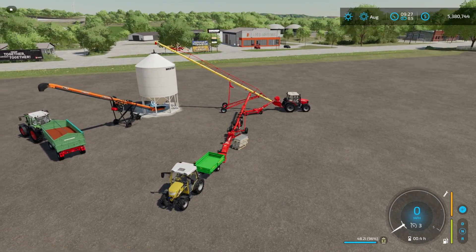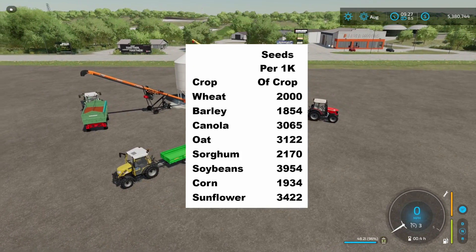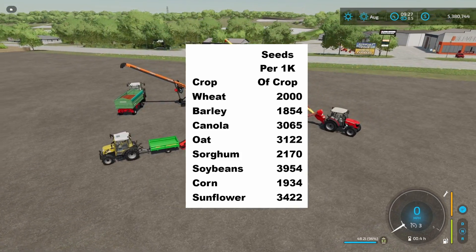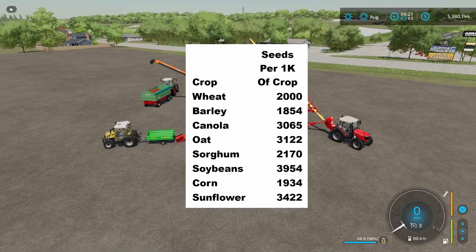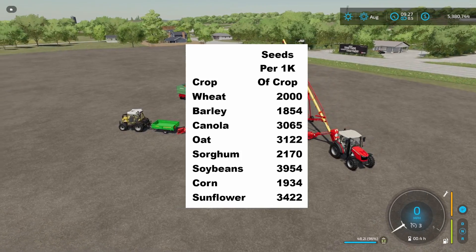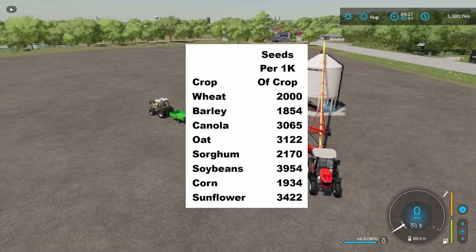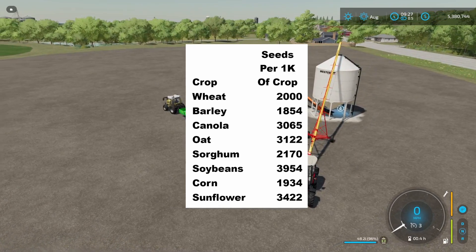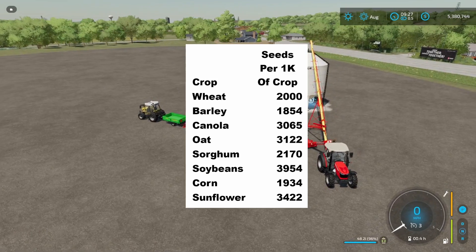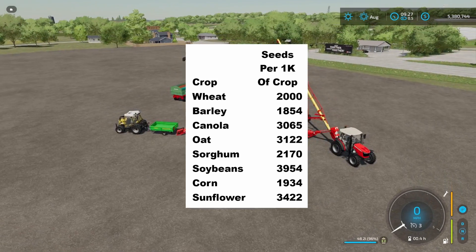So I want to go ahead and show you this chart right here. The first column that you see says seeds per 1k of crop. And what that is, that's the ratio that you're going to get here. If you put in a thousand liters of each one of these crops, this is how many seeds it's going to produce for you. And what you can see here is that each crop has its own ratio on how many seeds it's going to make per thousand liters. And you might be thinking, well, I want to use soybeans to make all of my seeds. Well, the problem with that is we know that soybeans doesn't always give you the best yield, the highest yield in volume. Now it may be a great selling price, but it's not always a great volume.